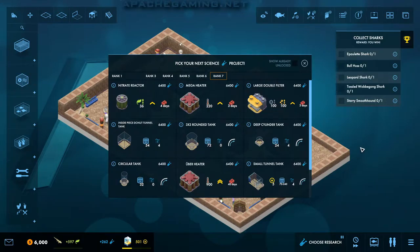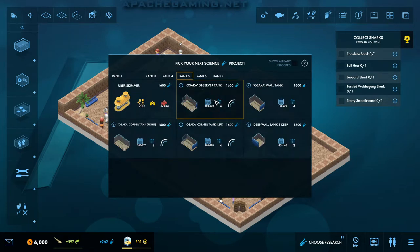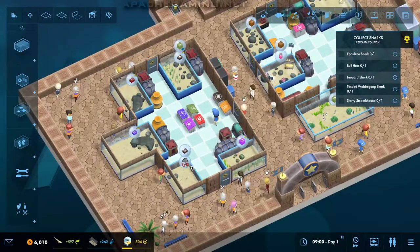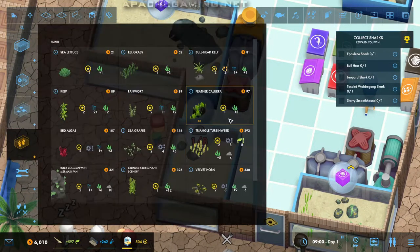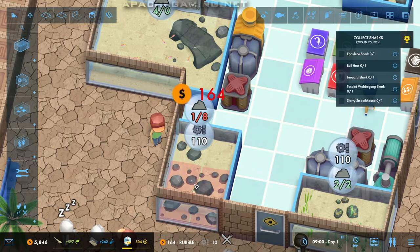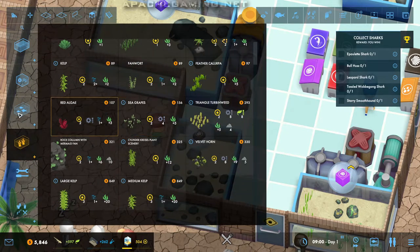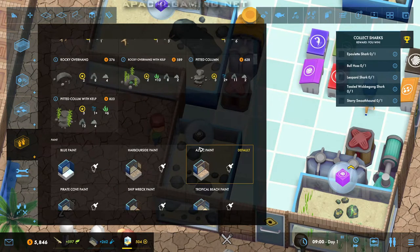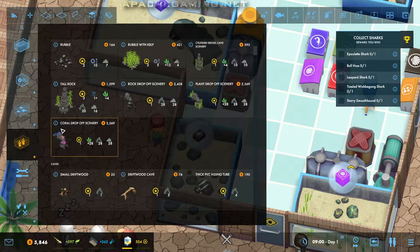I've got an idea about how I want this level to end up basically. And so the first thing I want to research — you'd think it would normally be something like a mega heater or a nitrate reactor — but I want to get this Osaka observer tank pretty much straight away. We're also going to pause the game immediately because I do remember this tank at least needs some rocks in it, so we're not getting negative prestige everywhere. This will give me seven rocks just there, and then we can put in one more. Thank you to somebody down in the comments for telling me these are specifically for the drop-off tanks — you can tell it says drop-off scenery.